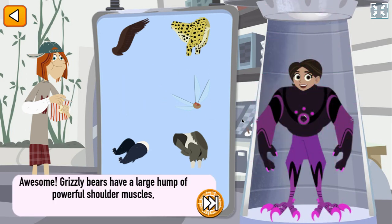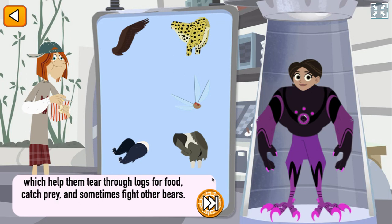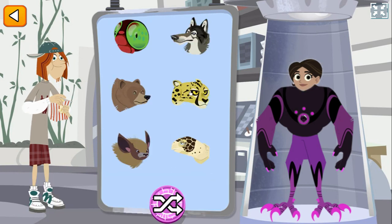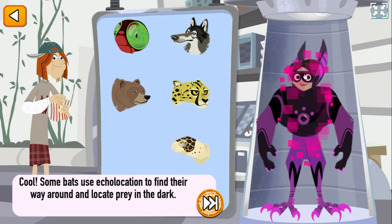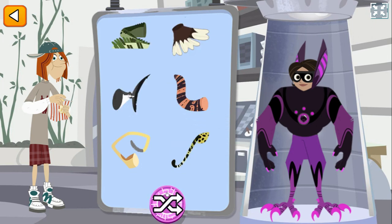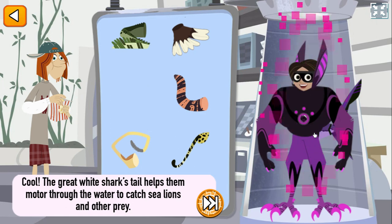Awesome! Grizzly bears have a large hump of powerful shoulder muscles, which help them tear through logs for food, catch prey, and sometimes fight other bears. Cool! Bats use echolocation to find their way around and locate prey in the dark. Cool! The great white shark's tail is important in helping them motor through the water to catch sea lions and other prey.